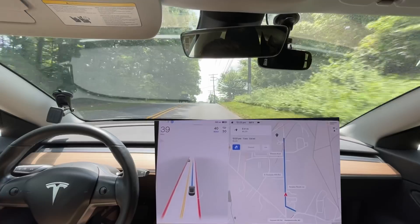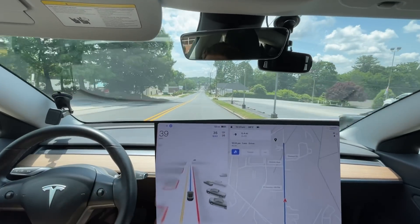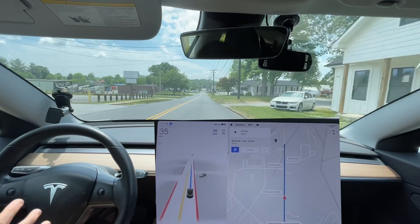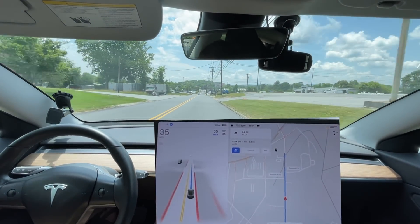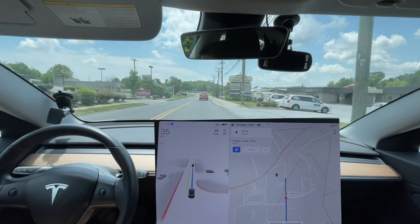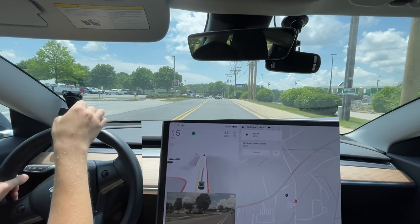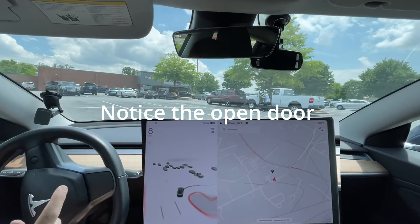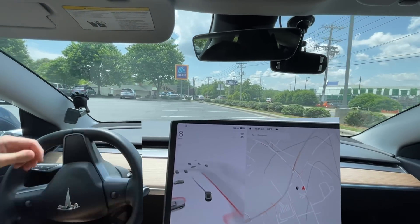The speed limit is 35 on this road, but I wanted to make sure to accelerate so as not to be a complete jerk to the car behind me. I'll let it slow back down to 35. I don't really expect anything too crazy to happen at the bottom of the hill down here. So obviously nothing too trivial on that one. A couple small improvements is what we want to see, and I'm very curious once we get out of this parking lot and onto the lane whether that's going to be improved.